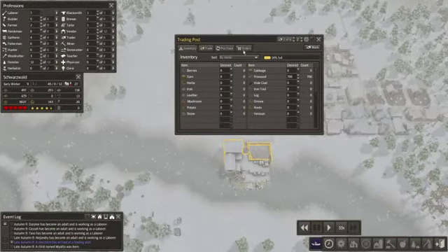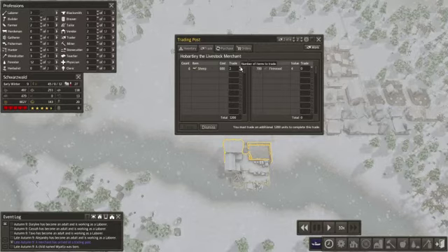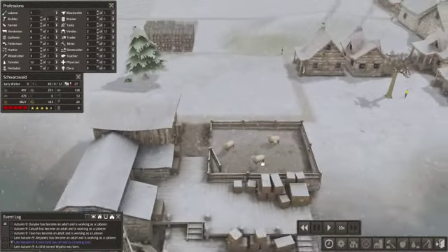A merchant — oh my god! All right, let's pause this real quick. What do you got — sheep? Heck yeah, I'll take your sheep! I want lots of sheep. We only really need two, but I'll take four — that'll help. Let's try 600. Yep, that works out perfectly — done, thank you! They'll stay in that pen. All right, that'll be fine because they're going to stay, hang out right here in this little pen.